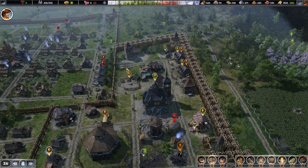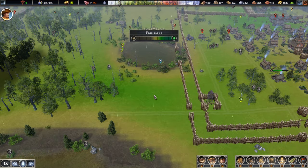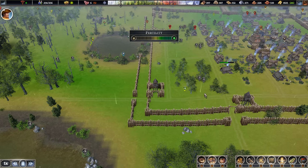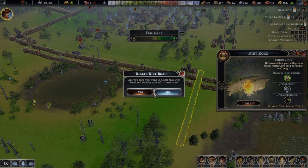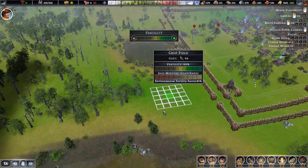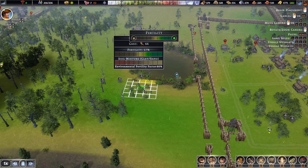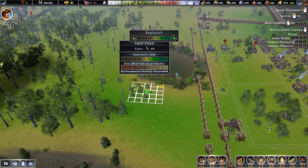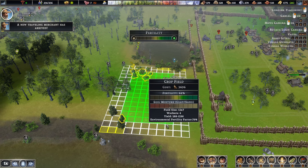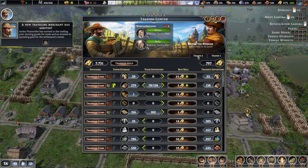If we look at the fertility, this is a very lovely area to put down a farm and then later expand into this area. Let's get rid of the current placement, bring up the menu again and see how far we can go. That's the maximum — here seems fine. Do we need a road through here later? Maybe we leave a bit of a gap there. Let's do the smallest required — three seems to be good. Another merchant has arrived, so let's take a look.